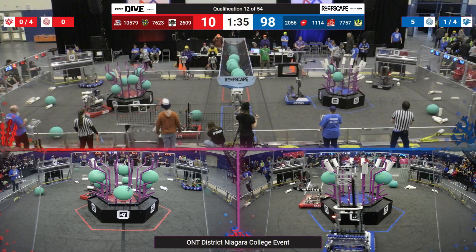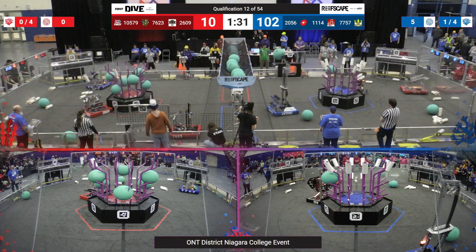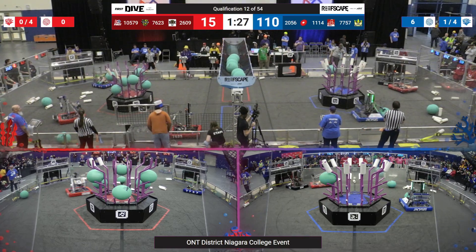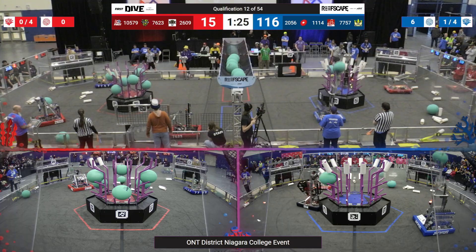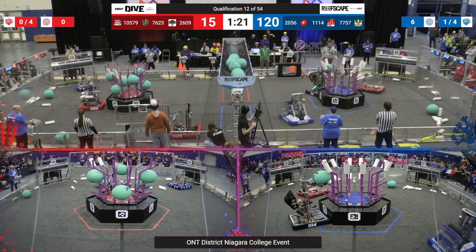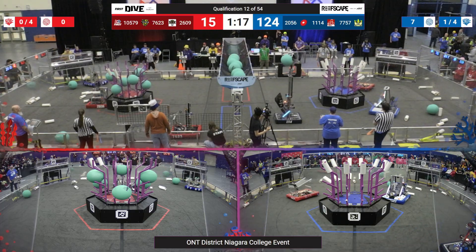On the blue lines, 26 scoring some coral over on the L4 of the reef as well, collecting some more algae to score over in that barge. 10570 on the red lines trying to do some defense against the blue alliance. 11, 14 is able to get past it, grabbing another algae to score over in that barge.